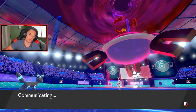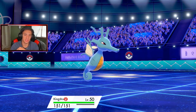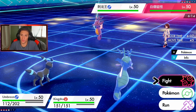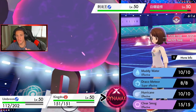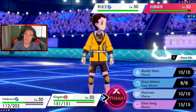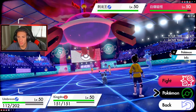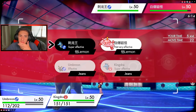I think I go into Kingdra — probably Choice Specs into a Muddy Water, or do I just Dynamax? This is a tough one. His own Kingdra is getting out here — definitely another Snarl has to come out. I could Dynamax, or just drop a Draco Meteor. Scissors' moves aren't too good up against these mons right now, so I think I just Dynamax and drop a Draco Meteor to take out his Kingdra.